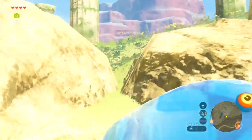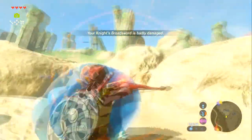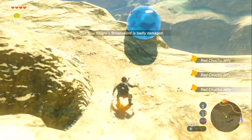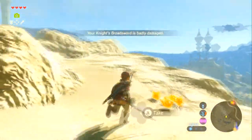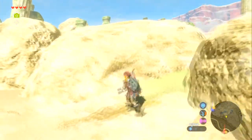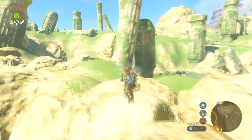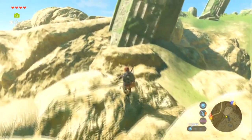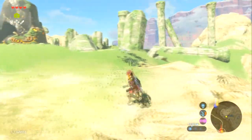Need to shoot the Chuchus two or three times since the bow isn't that strong. Keep some distance. A trick: if you see Chuchus you can shoot them with elemental arrows to get the matching jelly. There's a Moblin over there — 'honest to goddess' is said instead of 'honest to God' as a Zelda-appropriate phrase.